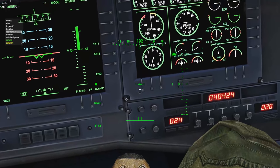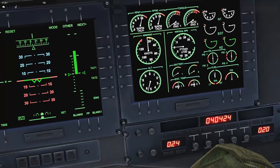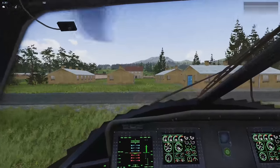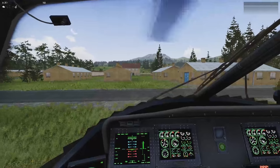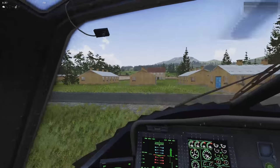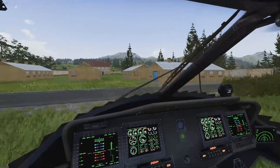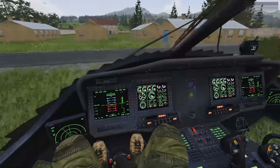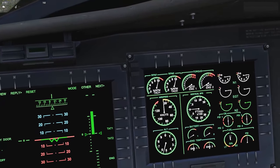The altimeter is valuable when planning a long-distance flight with a group of helicopters. You want to cruise at a set altitude — say 2,000 feet — and just hold that number until you're ready to descend to your landing zone. That makes you look cool, and looking cool is rule number one.